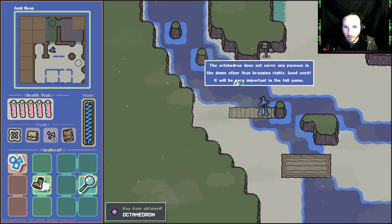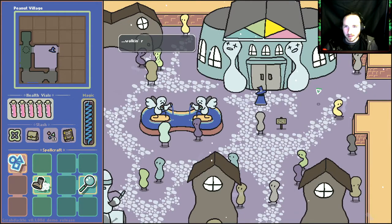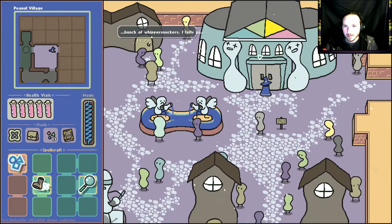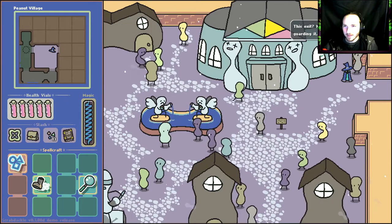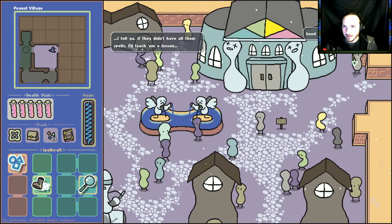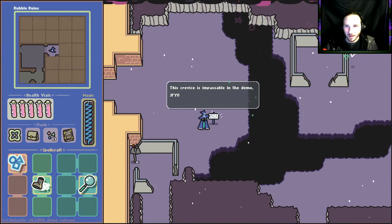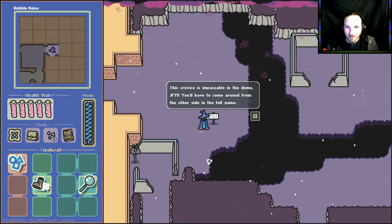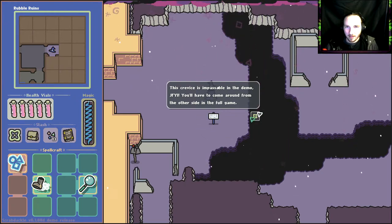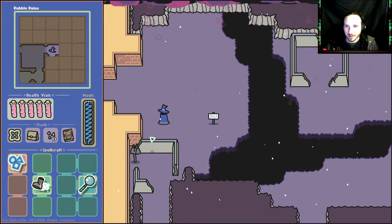The heat drone does not serve any purpose in the demo other than bragging rights — come on! Rebel ruins — oh, another entrance okay. This exit — nah, we don't really bother guarding it. Good luck, don't die, etc. These peanuts — these ruins. This crevice is impassable in the demo; you just have to come around from the other side in the full game. Oh, we were on the other side — bam bam bam.